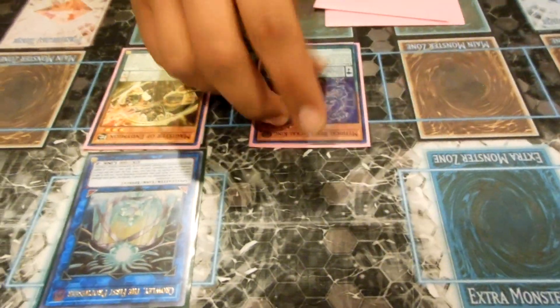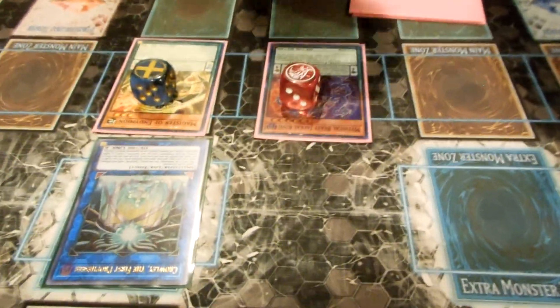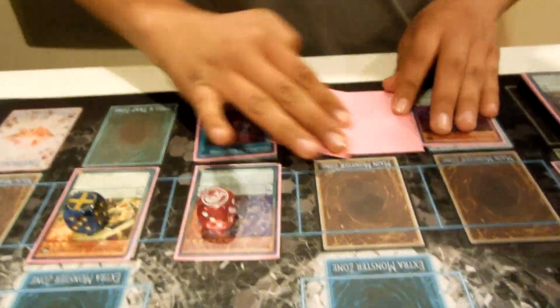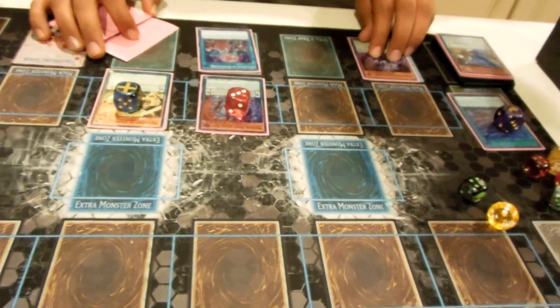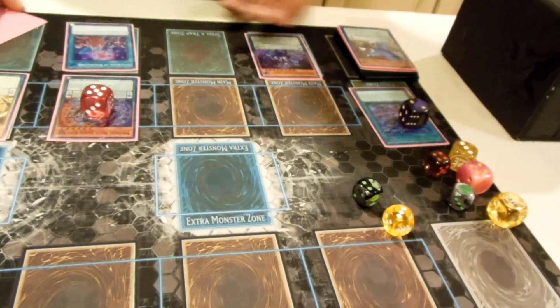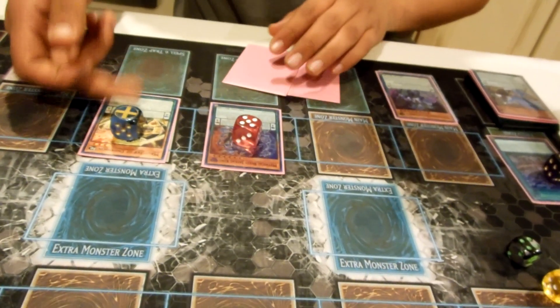So now if they were to Nibiru, you have your outs there. Then I activated Spellbook of Knowledge, gaining two cards and putting a counter here — this goes up to three. You can activate Mythical Beast Master Cerberus to make this go to five and this to two.